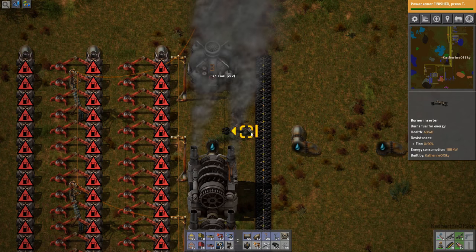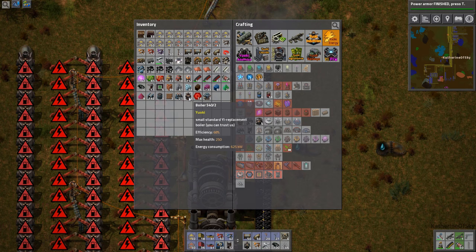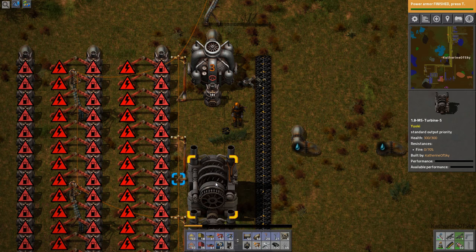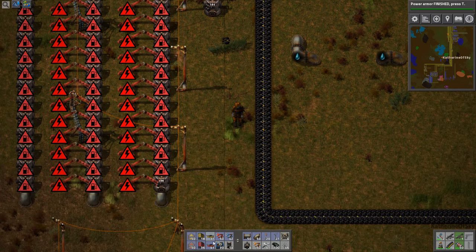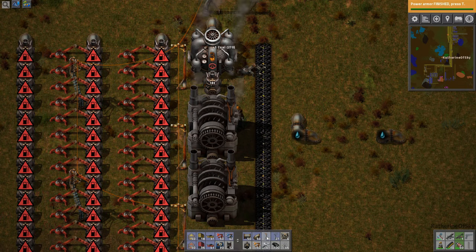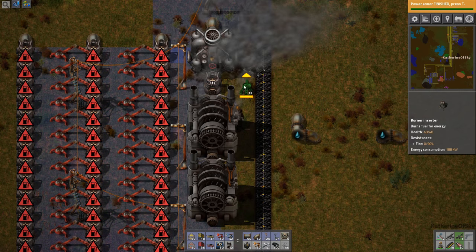I know this looks really strange — it looks really strange to me anyway. Let's put the smaller boiler, and then we'll just shove on these turbines right at the end here. And let's get our burner inserter.